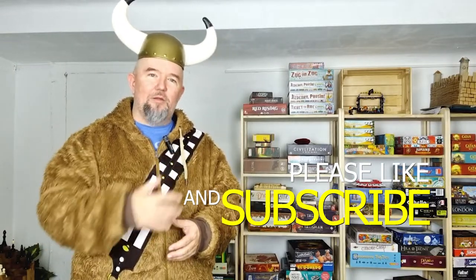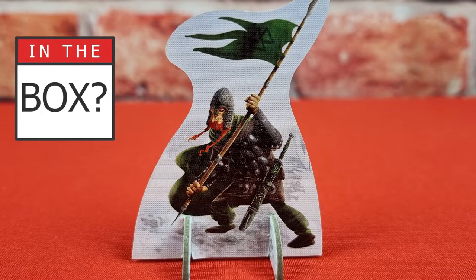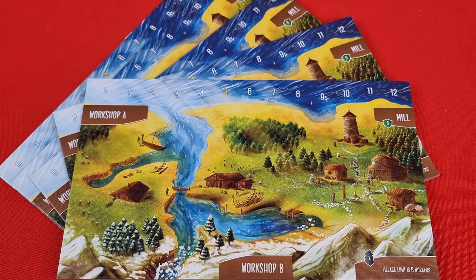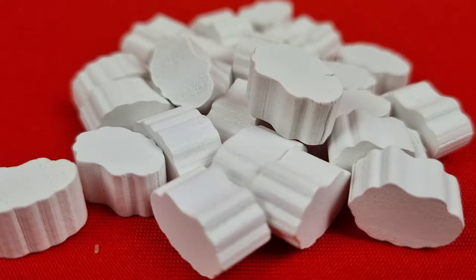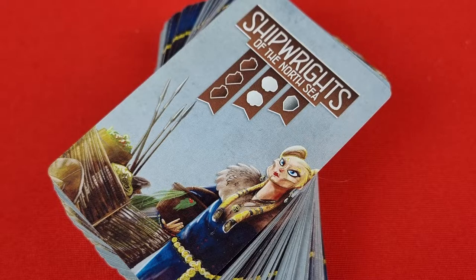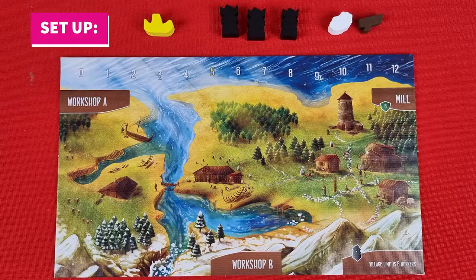If you haven't already done so, please take a moment to like and subscribe to our channel. Now let's dive in and take a look at what's in the box. There is the pioneer token, five VP markers, five gold ships, five player boards, 50 workers, 25 oak, 25 wool, 25 iron, 128 playing cards, and five player reference boards.